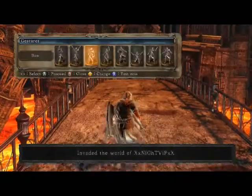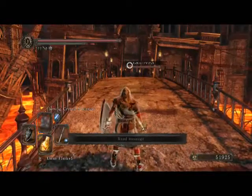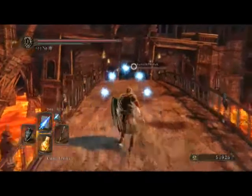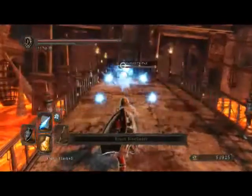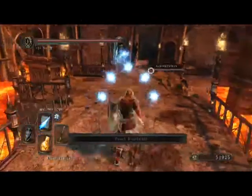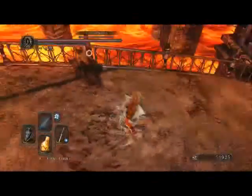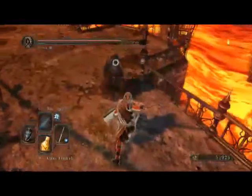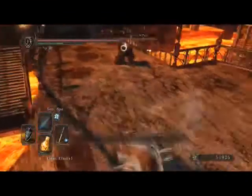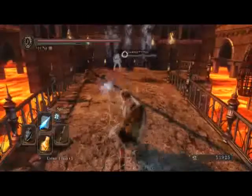Now this next fight is a good showing of what we can do. This guy's pretty well versed in dodging — he's managed to dodge all of our spells, which means we're in for a decent fight. He tries to get us with a hex; we get out of the way. Gonna go ahead and send another soul spear down. At this point I'm thinking this guy might be a little bit too good for us here.